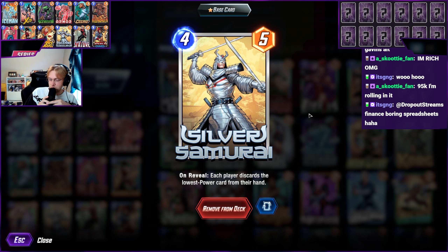New card - the Silver Samurai came out last night, basically today. On reveal, each player discards the lowest power card from their hand, which is great because you can target cards like Iron Man or cards like Null or Zola that have very low power but very high cost.